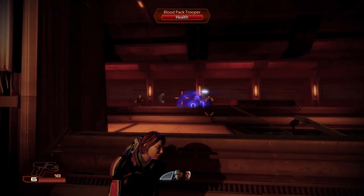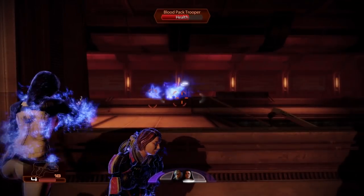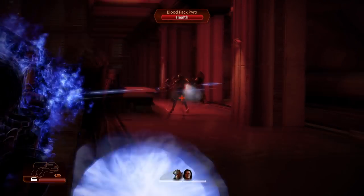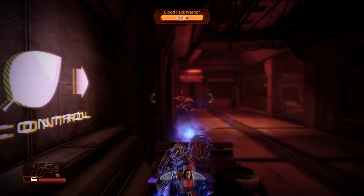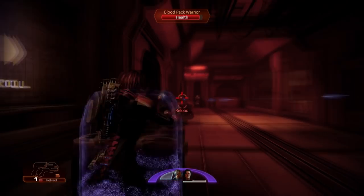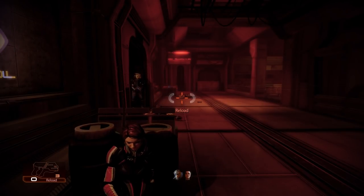Singularity works the same as in ME1, but can now be evolved into Wide or Heavy Singularity at rank 4, increasing its area of effect or allowing it to pull multiple enemies into the air. It remains one of the Adept's best crowd control moves, even staggering protected enemies repeatedly. The new Shockwave move sends out a series of explosions in a straight line, knocking enemies around and causing damage. These explosions can climb walls and hit enemies behind cover, though it's very hard to control. Shockwave is best under heavy fire or while waiting for shields to recharge.